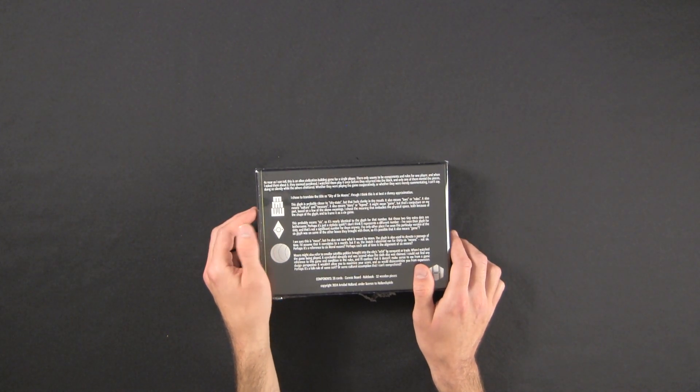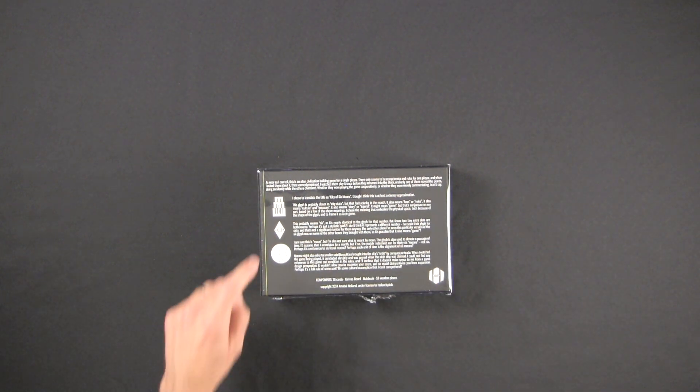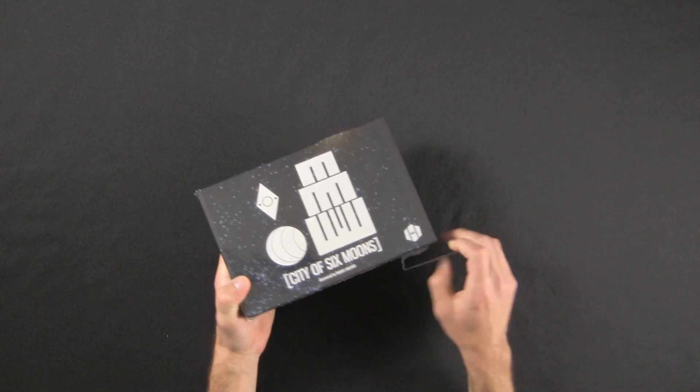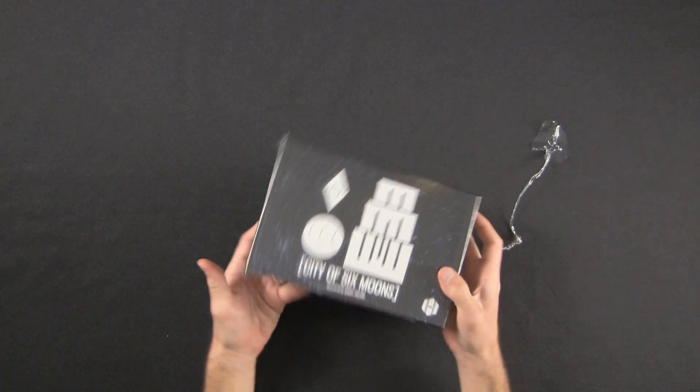I won't read the whole thing, but this one here says: this probably means 'six' as it's nearly identical to the glyph for that number, but those two tiny extra dots are bothersome — perhaps it's just a stylistic quirk. I don't think it represents a different number. I've seen their glyph for 60, and that's not a significant number for them anyway. The only other place I've seen this particular version of the sixth glyph was on some of the other boxes they brought, so it's possible it also means 'game.' You can probably check it out online if you like.